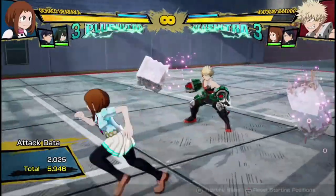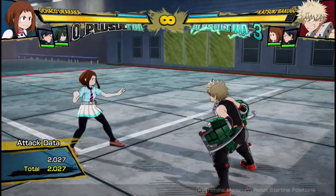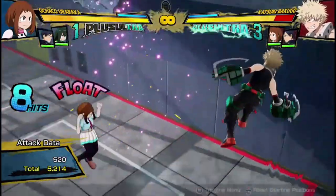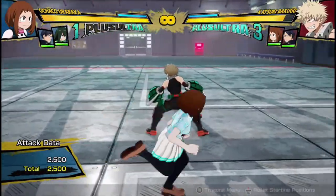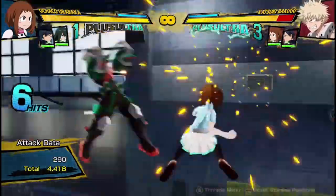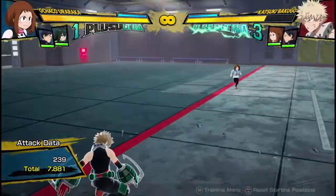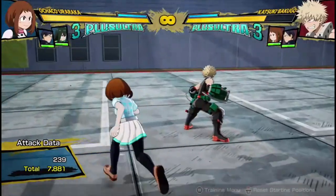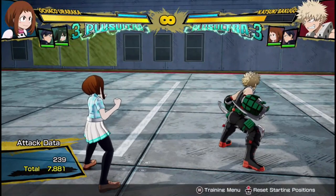Getting into Uraraka's combos: she has very high meterless damage. If you do two strikes into her armor move, you can jump into her air attacks — do three hits, three more hits, into her rock lift Quirk 2, into her baseball swing Meteor Rush. So: two hits into armor move, jump, four hits, Quirk 2, then into her home run Meteor Rush. 7800 damage is very good, especially since there are no dash cancels in that combo. If you want to add a dash cancel near the end, you can dash cancel before the last hit of Meteor Rush, before the meteor blow, for a bit more damage.